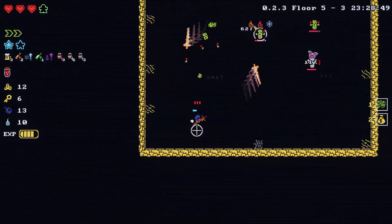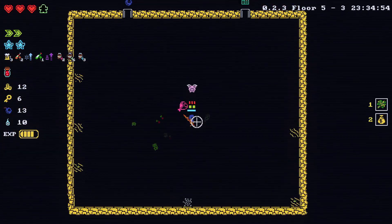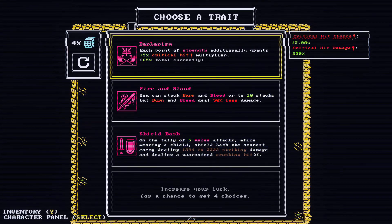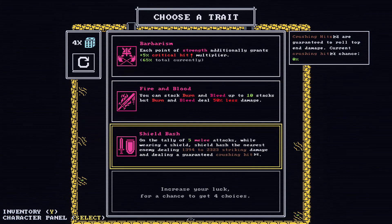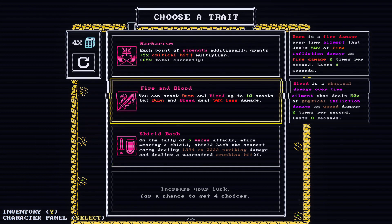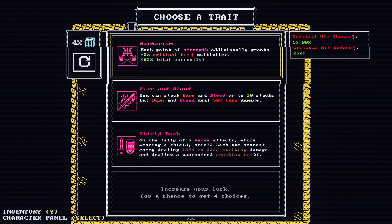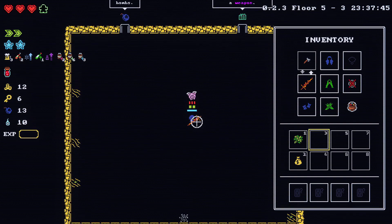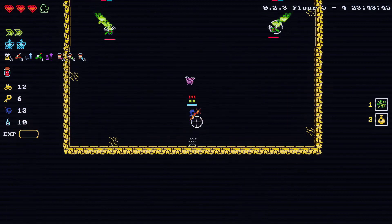Barbarism — each point of strength additionally grants five critical hit multiplier. Shield bash — after five melee attacks while wearing a shield, shield bash the nearest enemy, guaranteeing a crushing hit. I'll get an extra 65% crit chance. I'm at the point where I'm going to start doing quadruple crits, especially if I can get my hands on some dagger weapons.